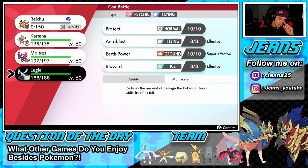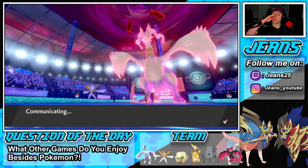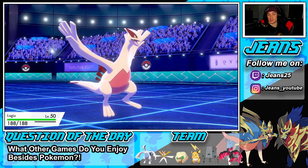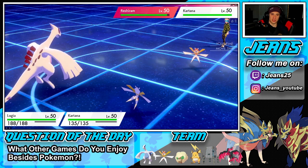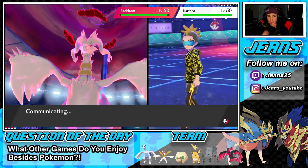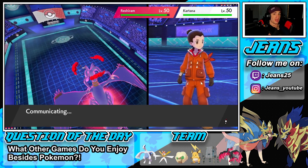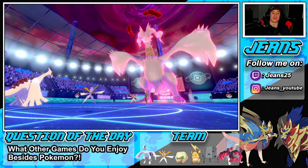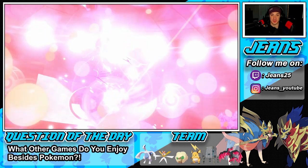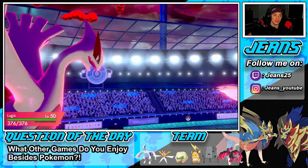I'm going to dynamax Lugia — we are multi-scaled right now. Let's drop a nice big quake. His Kartana could sacred sword onto mine. I'm sashed, he might not be — some Kartanas run a berry or a choice band. Choice band Kartanas hit so hard it's ridiculous. I'm posing two big threats and I don't see him picking up a KO on either: one is multi-scaled, the other has focus sash. I'm feeling good about this one — knock on wood.